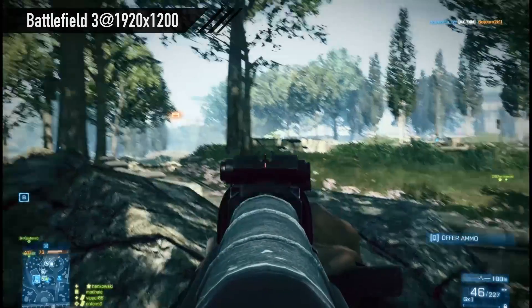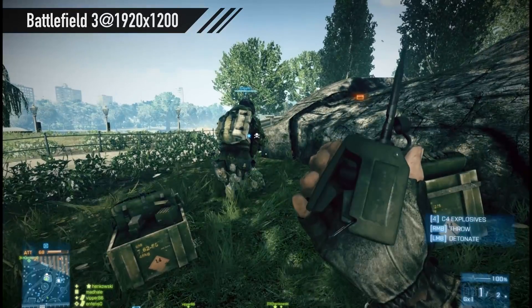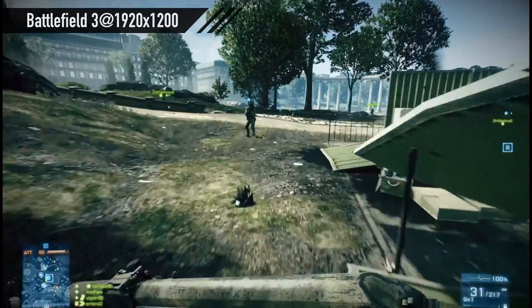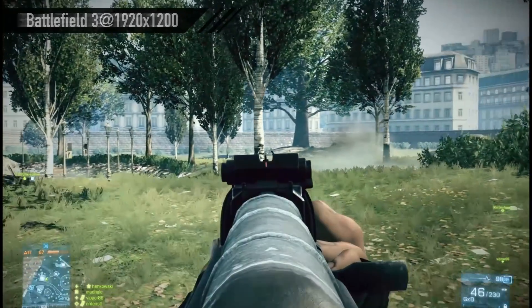Battlefield 3, 1920 by 1200, everything at max. GTX 680: 83.27 frames per second. 7970: 59.28 frames per second. And the 7870 Ice-Q in Crossfire: 104.48 frames per second. So there you can see the 7870 really does well in Crossfire in that game.